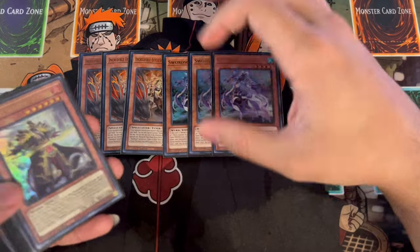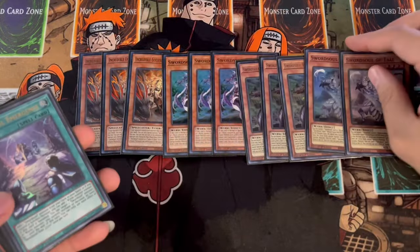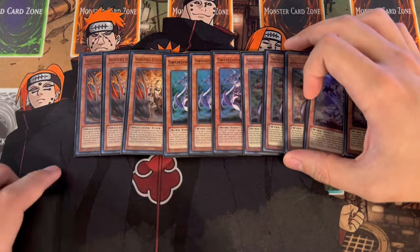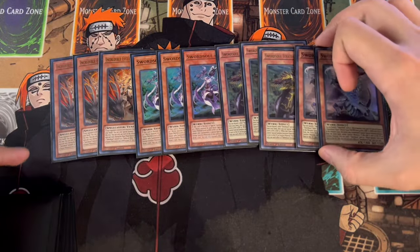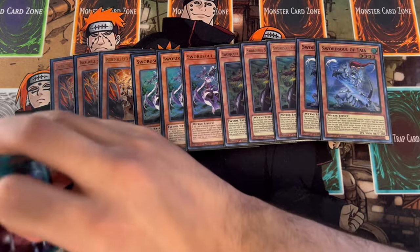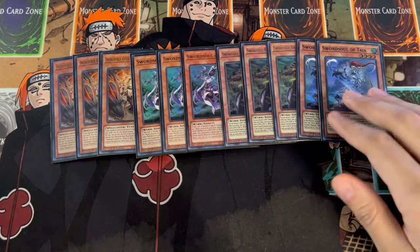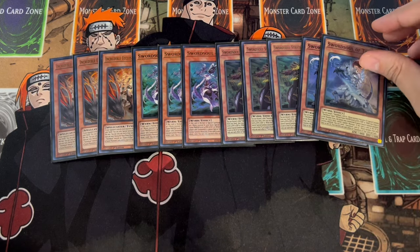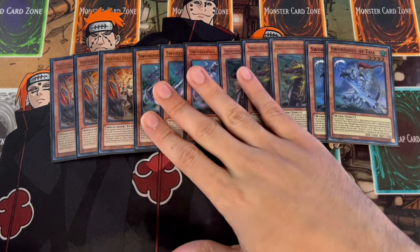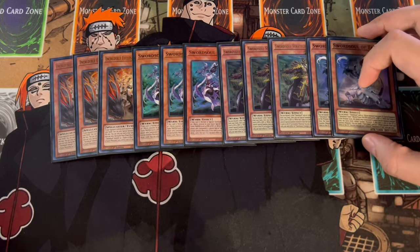For the Sword Soul monsters, we are playing three Moye, three Long Wan, and two Taiye. I think this is pretty standard ratios for Sword Soul cards. You really need all these names because you need the Wyrms for a lot of their effects — for Long Wan, for Moye. For Taiye specifically, the reason we're playing two and not three is because Taiye does require a little bit of setup, whereas the others kind of get your play started. That's why we're only playing the two Taiye.